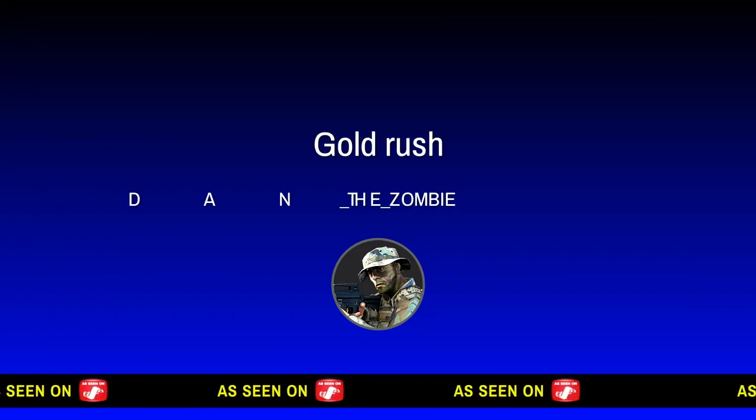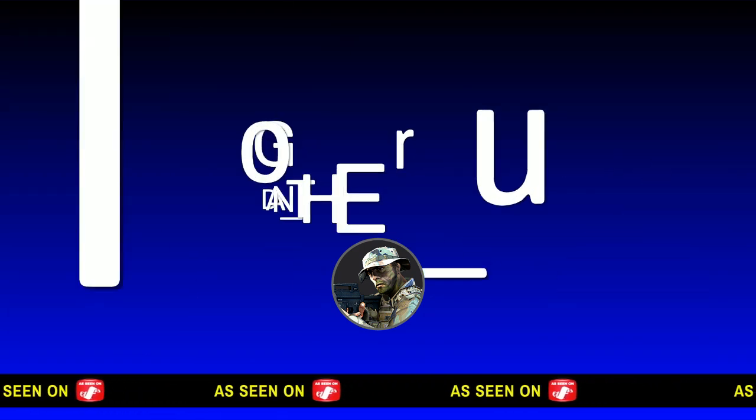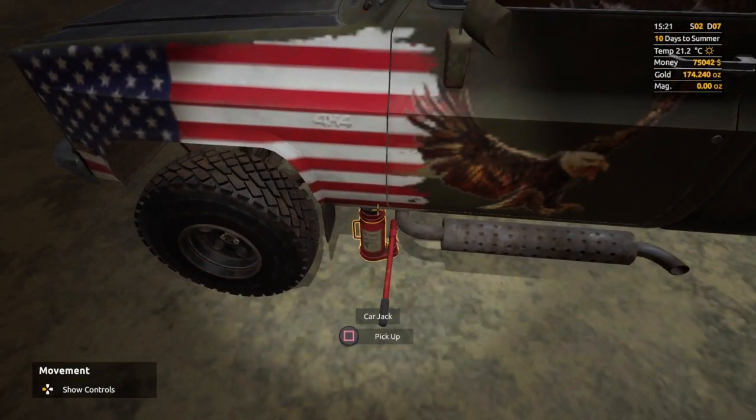How to easily change a tire in Gold Rush the game. First, get the tire that you want, then grab a jack. Find the jack point, place your jack there.